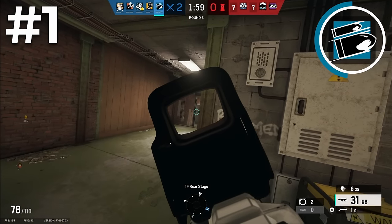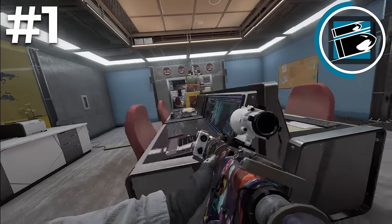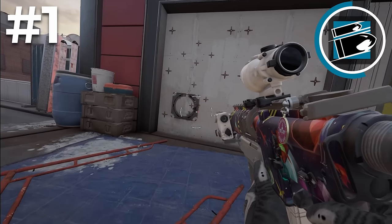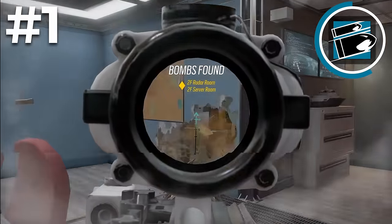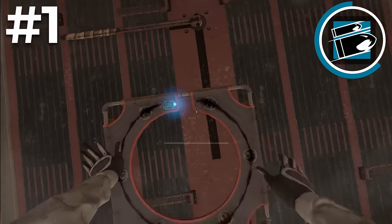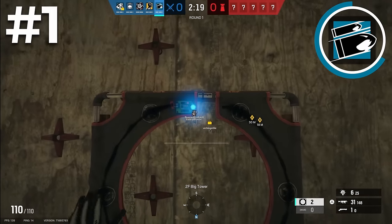For his secondary gadgets, Buck has the choice between stun grenades and hard breach charges. Stun grenades are great for aggressive play as they allow you to flush enemies out wherever they're holding, and then you can go for the easy kill. Hard breach charges are also great as they allow you to open up reinforced surfaces on top of being able to open up soft surfaces with his shotgun. Playing above the site is very good, but with hard breach charges you can open up hatches above the site as well and create easier pushes.